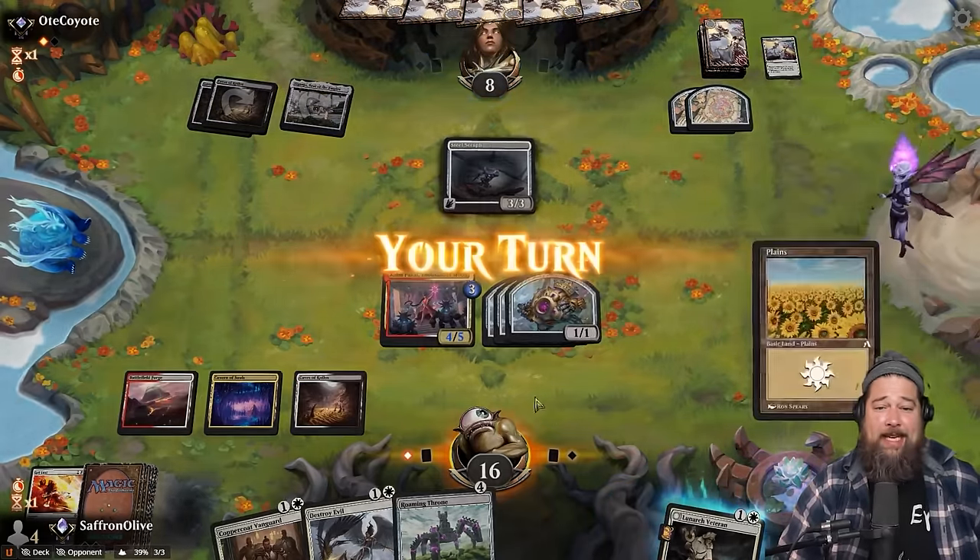We go down one Luminarch Veteran. One land — no keep. This hand is fine with a mulligan. We put Get Lost to the bottom — can't cast it anyway currently. Opponent plays Swamp and Gyruda Freebooter. Land on human. We have a nice little curve although we did see our opponent playing a lot of removal. Blood Tithe Harvester gets in for one. We play the land and Inti. The Blood Tithe Harvester can snipe Inti if it wants to — and it does, boning Inti. That's a lot of removal on board.